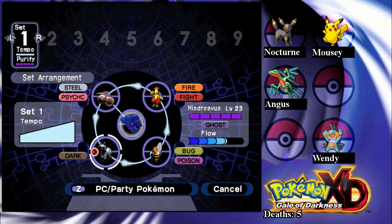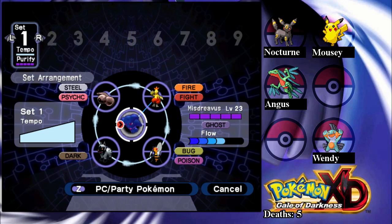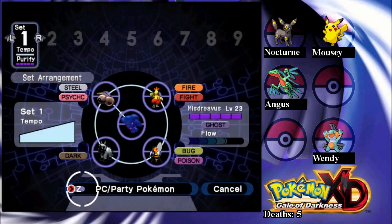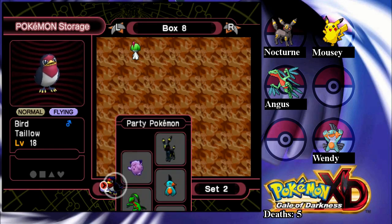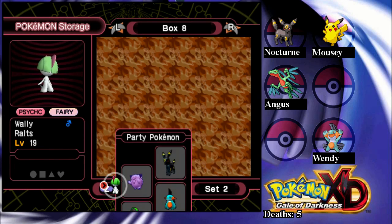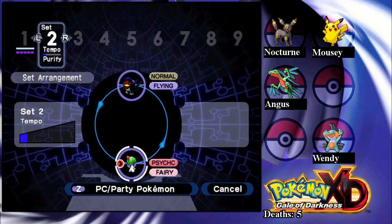Why is the flow not maximum? I feel like the flow should be maximum here. I'll just do that — I don't know exactly how it works. I'm not the expert in this. I have to remember that some of my Pokemon will be in the Purify Chamber, and I have to remember which ones are dead too. Neither of these two beat each other, but I'm not too worried about that. That'll be fixed once we get more Pokemon purified.